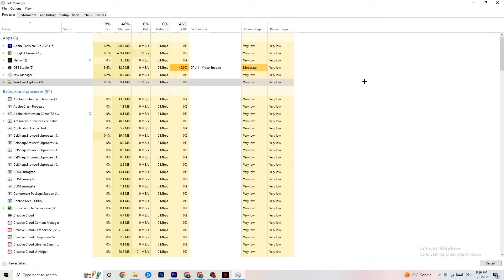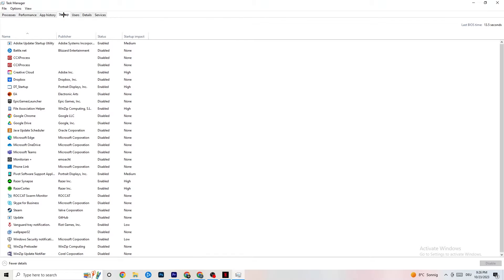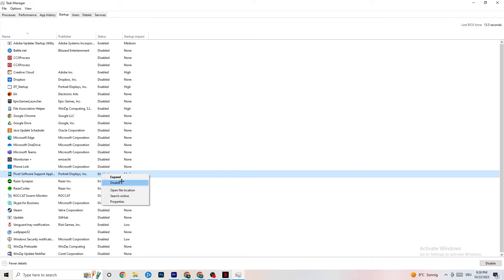You can also close background processes with high GPU or CPU usage — just keep in mind that some processes are useful for your device to run, so don't end those. Afterwards, go to the Startup tab in the top-left corner. You'll see applications that automatically start when your PC boots. Disable every single one you don't need, as these running in the background will cause your game to freeze or stutter.